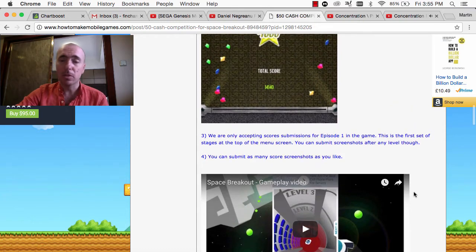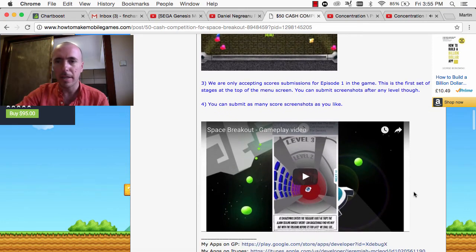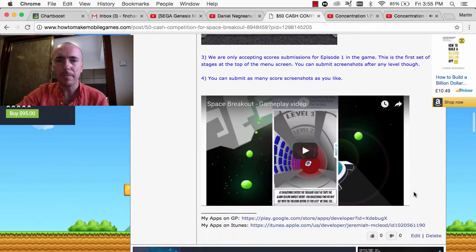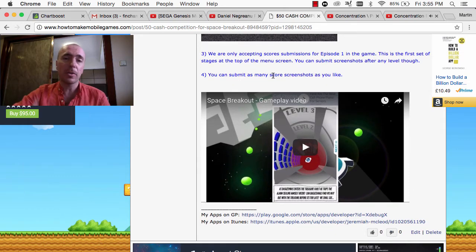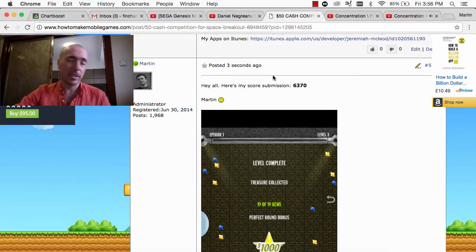It only is episode one, which is the first set of levels in the game — it's just the top one when you go into the menu screen. It's pretty clear it's just the first one, and it's those levels, not the second one. You can submit as many scores as you like. If you're not on the forum, you do have to sign up in order to post a screenshot and a score, but obviously that's free to do.